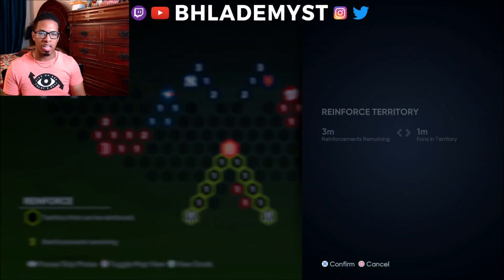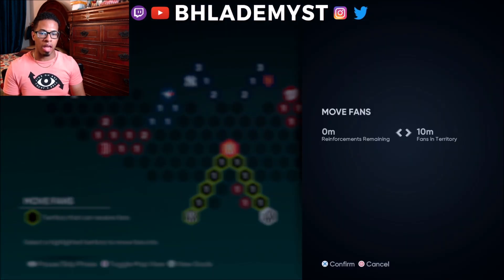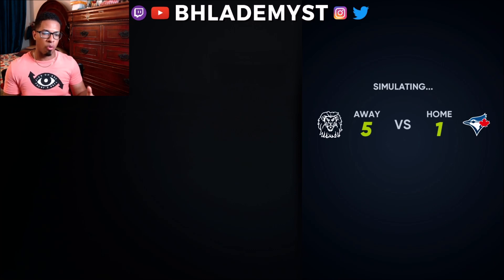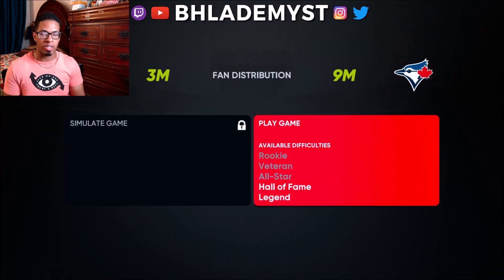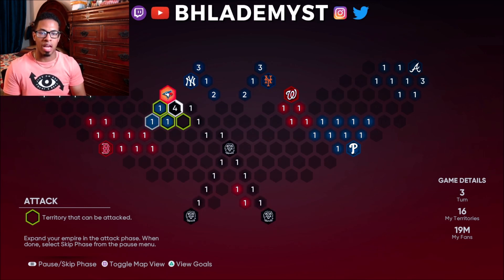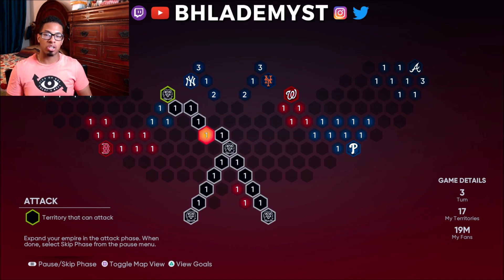After capturing the Miami Marlins, go straight after the Toronto Blue Jays or the Nationals — whichever you prefer, it doesn't matter; either side gives the same outcome. It's five spaces toward both. Hopefully we stay at 5 million, but dropping a bit is fine. Nine versus four gives us a Hall of Fame game. If you're not comfortable on Hall of Fame, skip to steel fans, then reinforce, then attack at an easier difficulty.